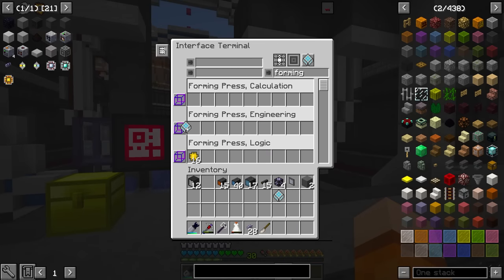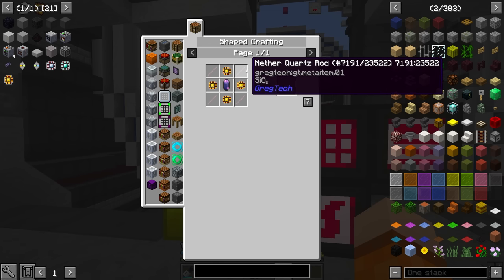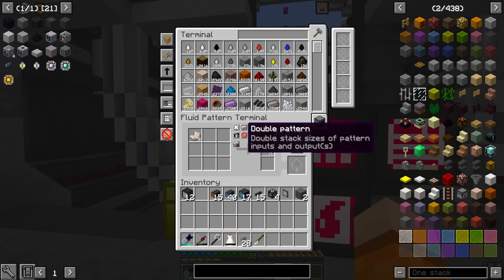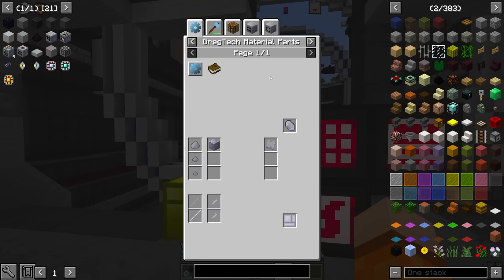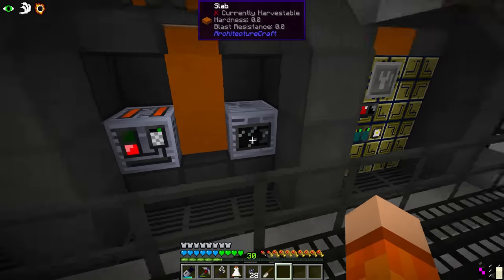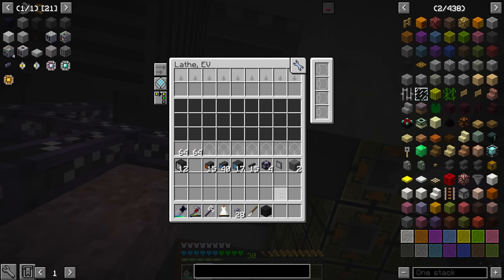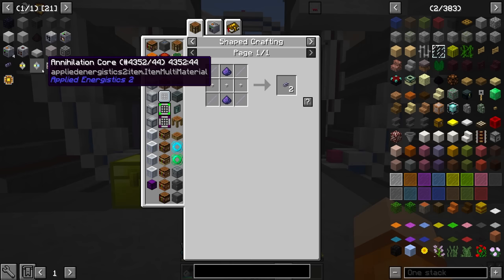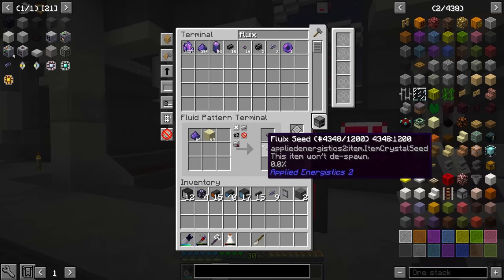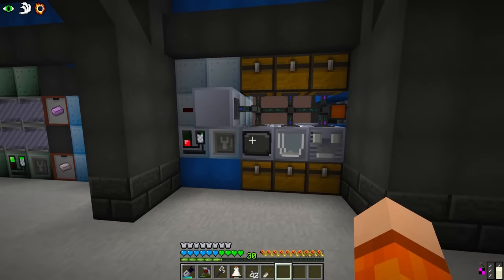So logic, engineering, and calculation patterns are all added. For the annihilation core we also need nether quartz rods, which are made in the lathe - we'll do a full stack at a time. The formation core takes certus quartz rods, also made in the lathe. We have the lathe over here as a single block machine - let's add those patterns. You may also notice for the annihilation cores we need pure fluix. We are going to add a recipe for the seed in the assembling machine: fluix dust and sand.